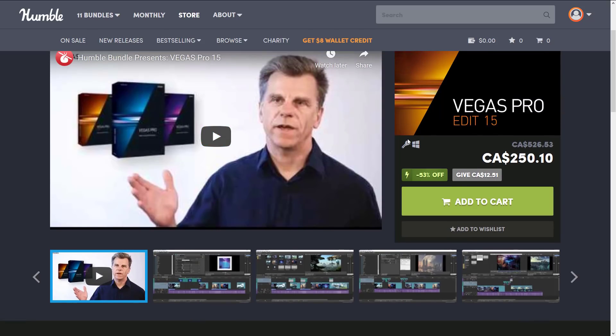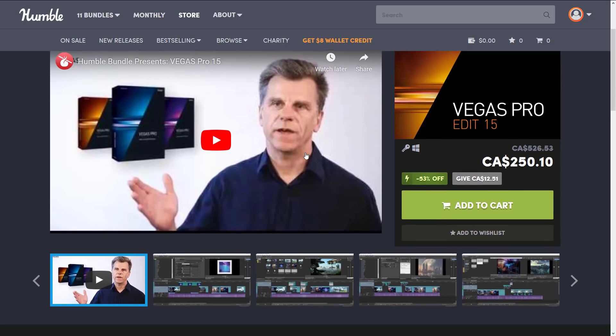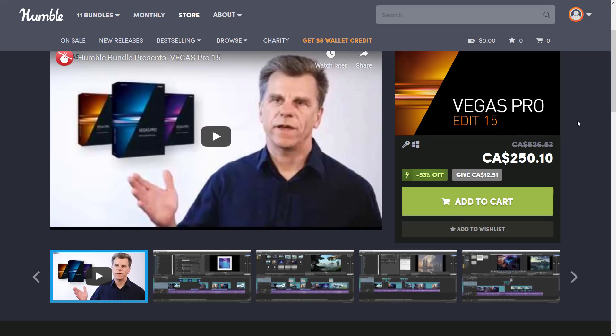Vegas Pro used to be a Sony product. Magix bought it out and now makes it themselves. Version 15 is still the most current, and it's a pricey piece of software but it's 53% off here. Vegas Pro 14 was in a previous Humble Bundle, so keep an eye out — Magix software like Vegas goes on sale in Humble Bundles all the time, and those bundle deals are generally even better than the individual sales. But if you need a non-linear editor right now, this could be a good choice.